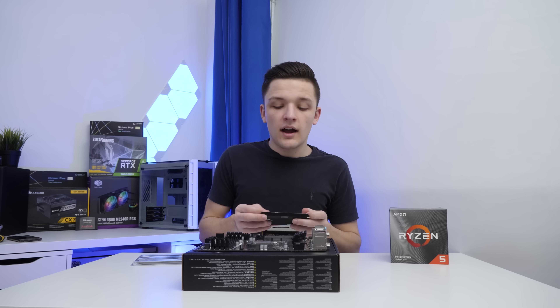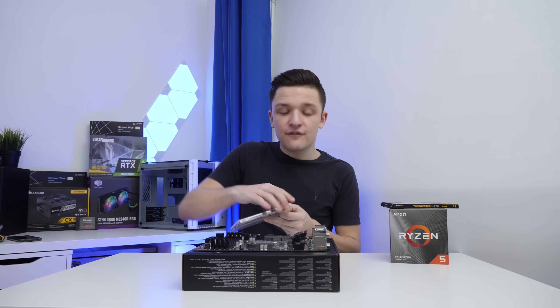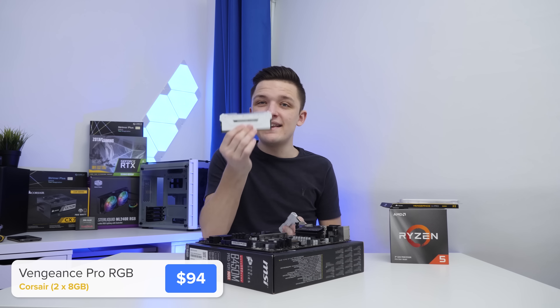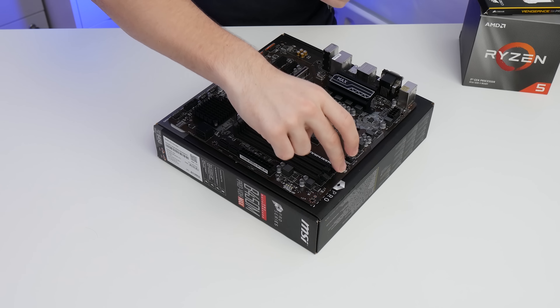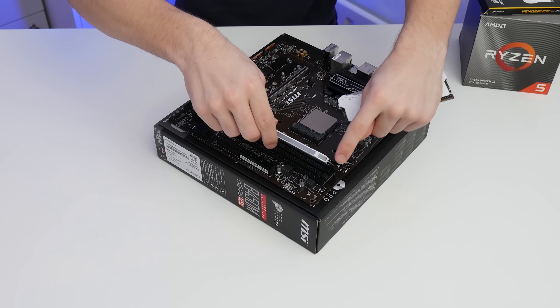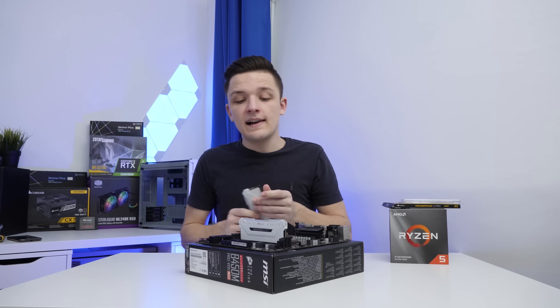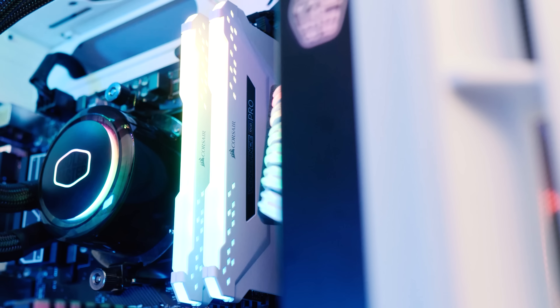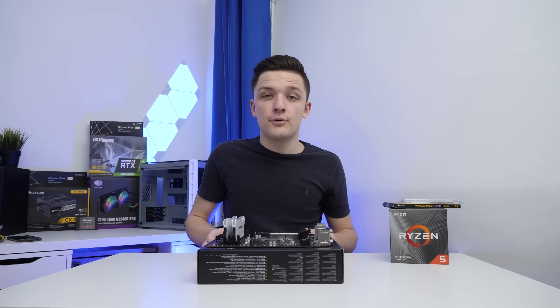The final thing I want to pop in while the motherboard is out of the case and still easy to access is our memory or RAM. This is the first sign of a bit of a white theme in this build — something that's becoming more popular and I'm trying to do a little more of. This is Corsair's Vengeance Pro RGB, and look how fantastic that looks. We pull back the notches on slots 2 and 4, line the notch on the DIMM with the notch on the motherboard, and click it into place.